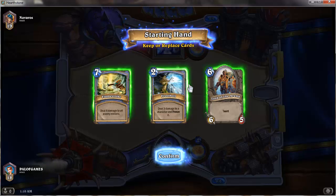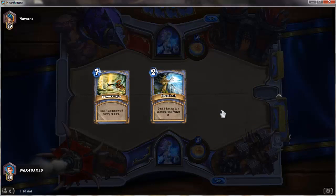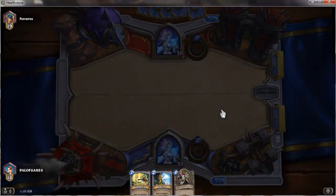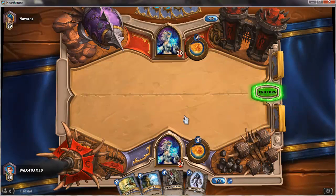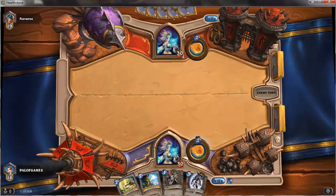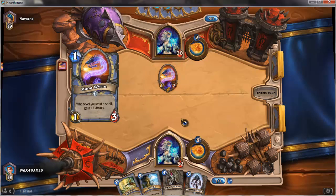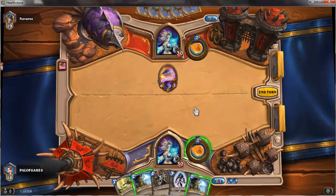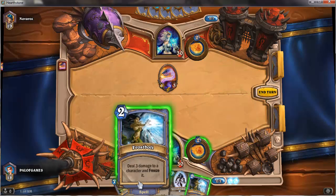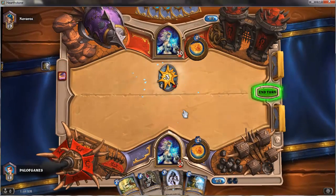Mana works like Magic — except without the need for land. I'm mulliganing now — for Yu-Gi-Oh players who don't know what it is, it's where you get to selectively draw cards. I've only got one crystal so I cannot play any of these cards currently because I need at least two crystals to play a card in my hand or use my hero power. Every turn I'll gain an extra crystal to use.